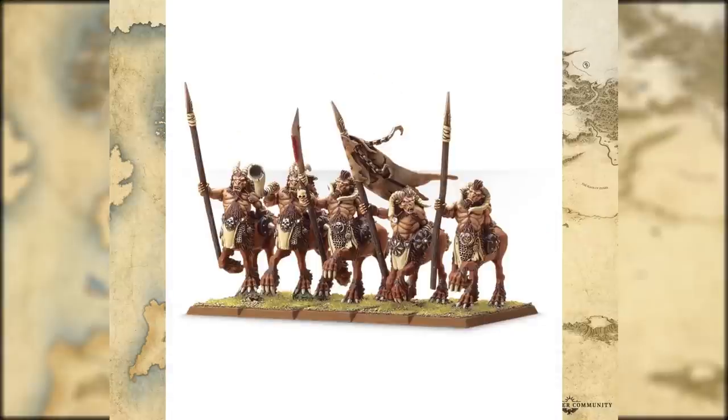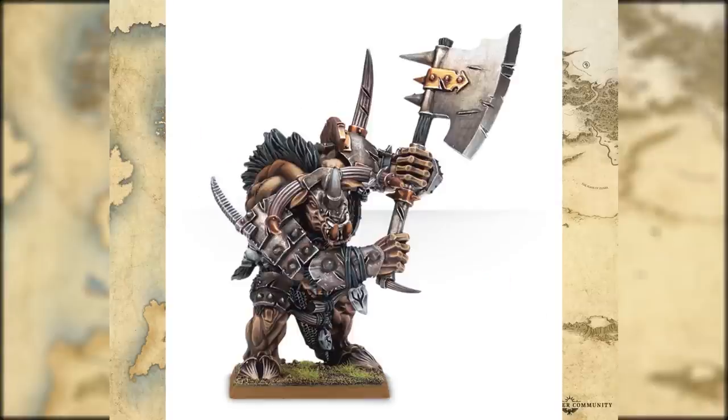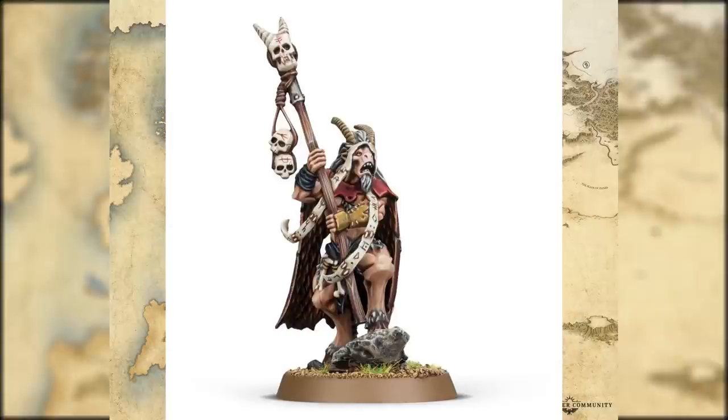Centigors - once again, perfectly fine, nothing really changes. The Doom Bull - yeah nothing's changed, it's large, it's big. The Great Bray Shaman can be used as a standard Shaman too, so you've got the spellcaster variant as a Lord or Hero choice. Same thing with the Beast Lord - interestingly the only variant for the Beast Lord here is with additional hand weapons, which I didn't really see commonly on the tabletop.